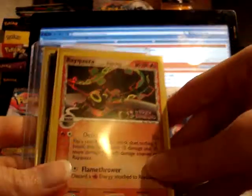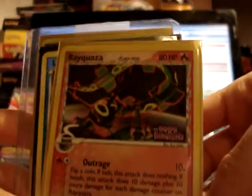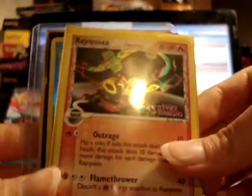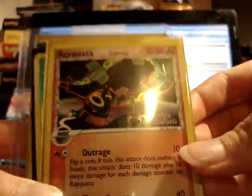Plus, it's just a cool looking Flareon. A reverse Rayquaza Delta Species from Holon Phantoms — I love the artwork on this card. Rayquaza is a pretty cool looking Pokémon as it is, and I just love the colors, the dark black and the green.